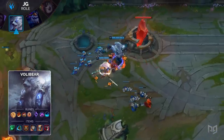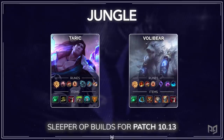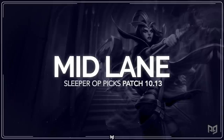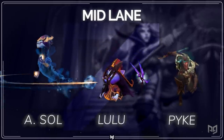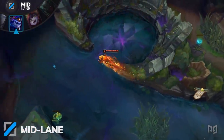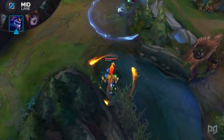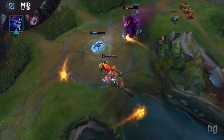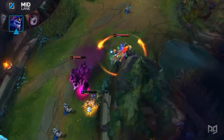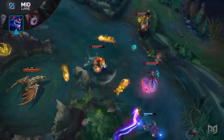That covers our jungle builds for this patch, so let's hop into the mid lane next. The first mid lane build we want to talk about is Spellbook Aurelion Sol. Access to multiple summoner spells is great to have on him. Having access to Summoner Ghost is extremely powerful considering the buffs that it did receive, while other options like Barrier, Exhaust, and Teleport are excellent, versatile ones. While you do give up some of your damage or extra mobility, you're going to be a little bit safer with Unsealed Spellbook because you'll have access to defensive summoner spells.